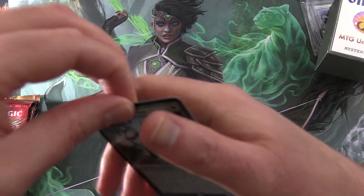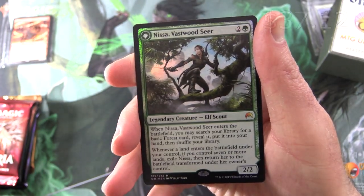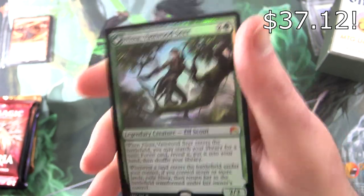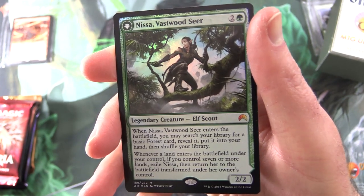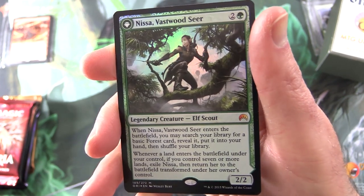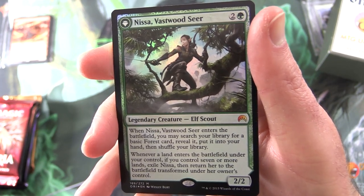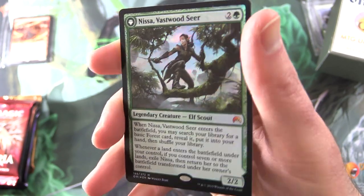So this is a double-sided card. On this side we have Nyssa Vastwoodseer — Legendary Creature, Elf Scout. It's a mythic, 2/2 for 3. When Nyssa enters the battlefield, you may search your library for a basic forest card, reveal it, put it into your hand, then shuffle. And whenever a land enters the battlefield under your control, if you control 7 or more lands, exile Nyssa, then return her to the battlefield transformed.